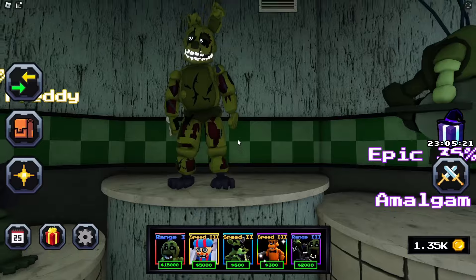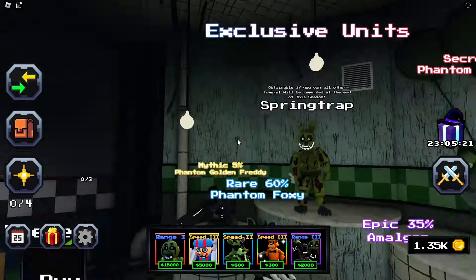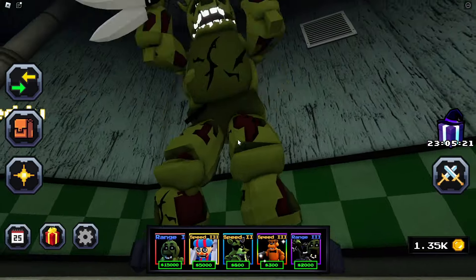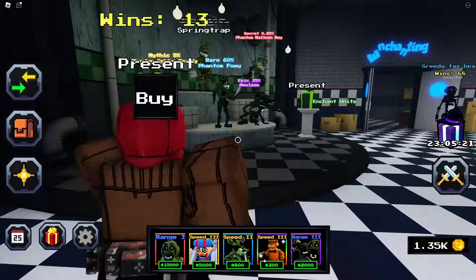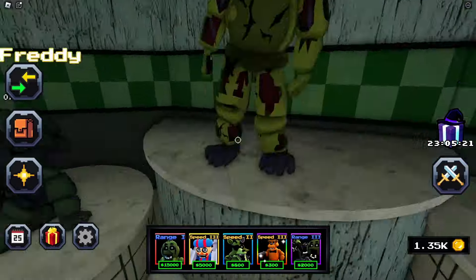Just look at his model real quick — look how amazing. The devs have amazing modeling skills because the animations, the models, and everything for every character is just so amazing. He definitely has one of the best models and animations. Now, for those who don't understand how Spring Trap works in this game: basically, by the end of the season, you need to have all four of these units. And if you have all four in your inventory, you're able to get Spring Trap.